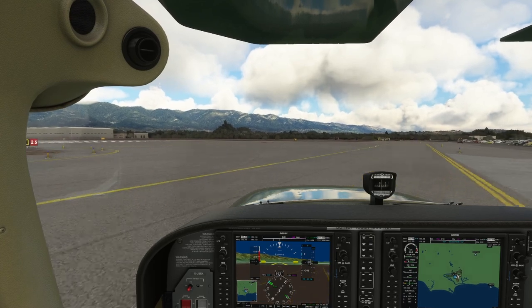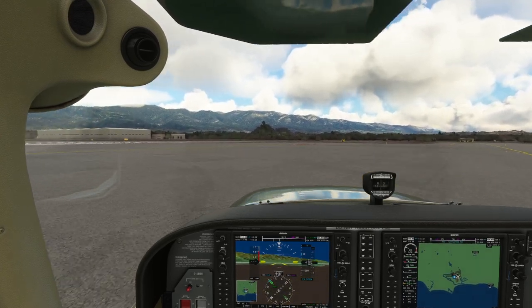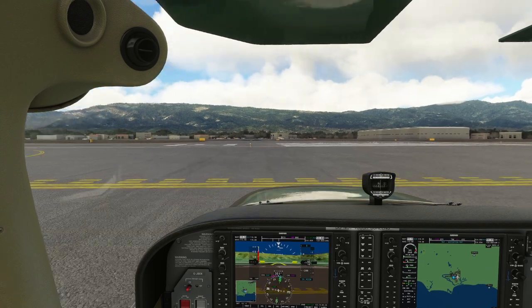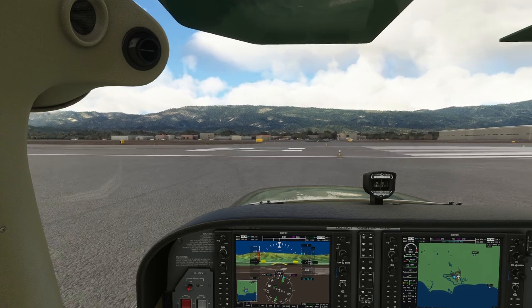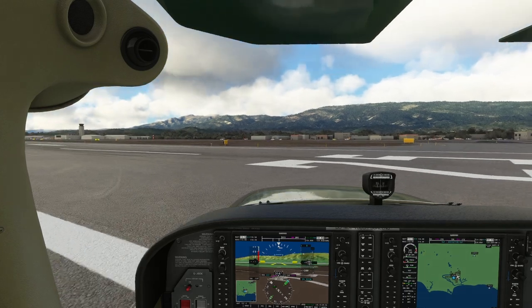In the real world you'd follow taxiways religiously and communicate with air traffic control — holding short before the runway, asking for clearance, then permission to line up, and then permission to take off. But today we're just going to do what we want to illustrate the autopilot features.